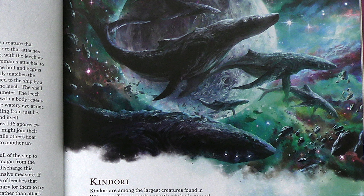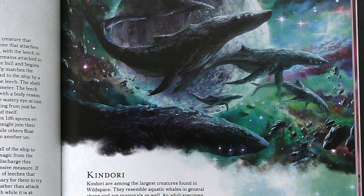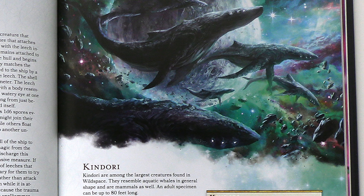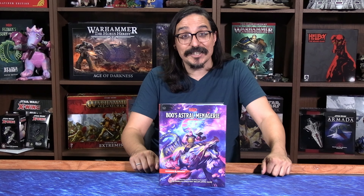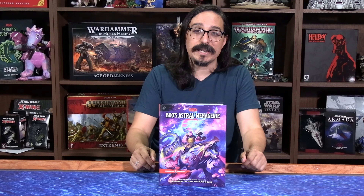My personal favorite is the Kindori — these are space whales. I don't know what it is about a whale in space, but it's kind of something I think I've always loved. There's a space whale in Spelljammer Adventures in Space, and apparently there's one in Link's Awakening too. Pretty much any media that's ever left a mark on your soul, you'll find a space whale in it.